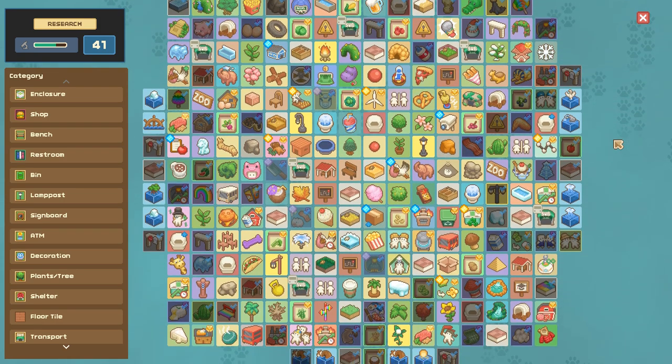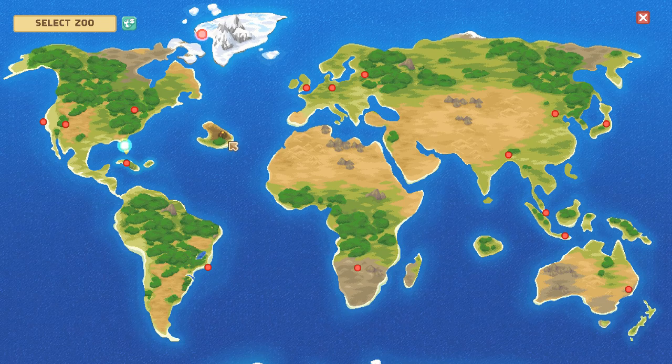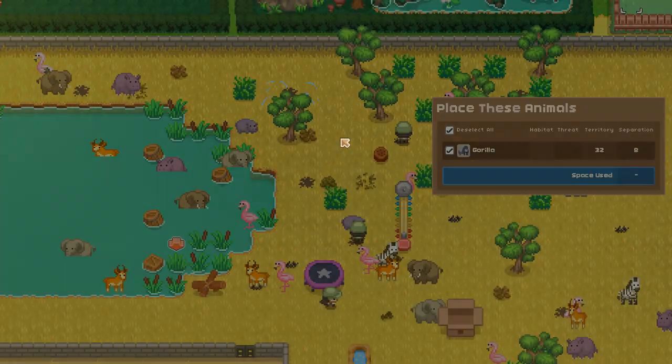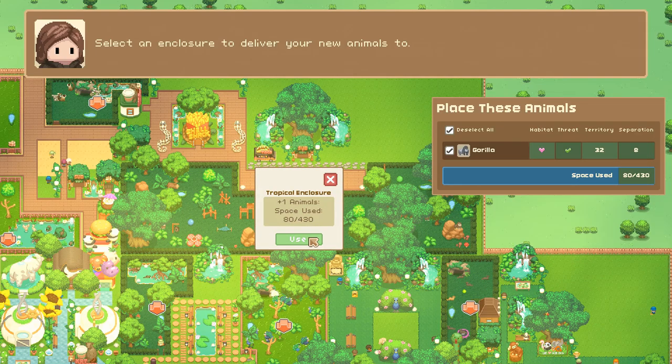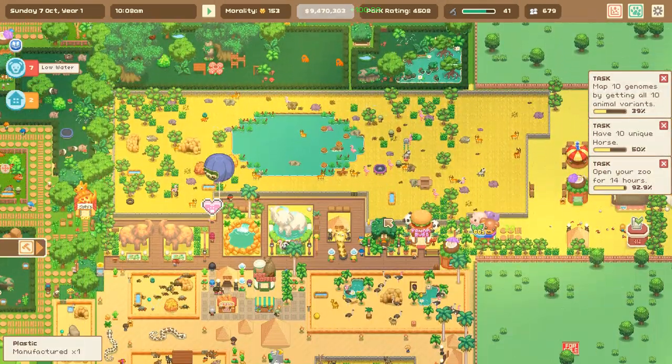I think we probably need to continue expanding our research, and our researchers will unlock the ability to travel the world and start adding in - look at the little volcano! There is a volcano, this is not a drill. Oh my gosh, there's a female gorilla - we definitely need to go ahead and rescue her really quickly, because our gorilla populations need a little bit of help.